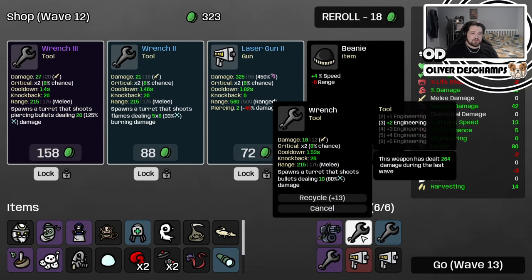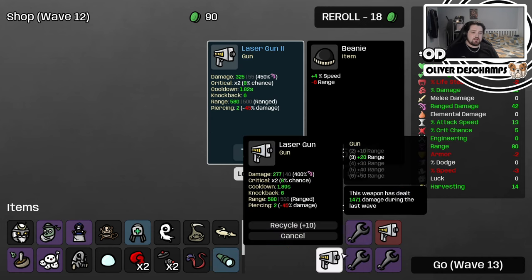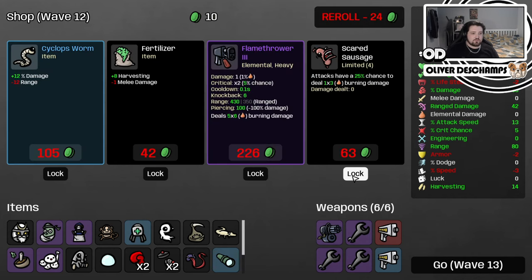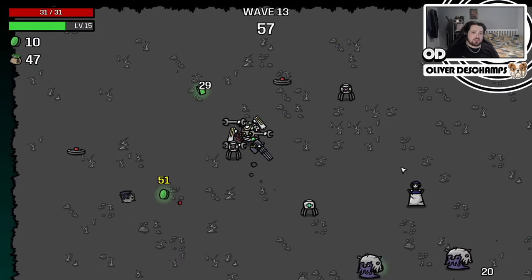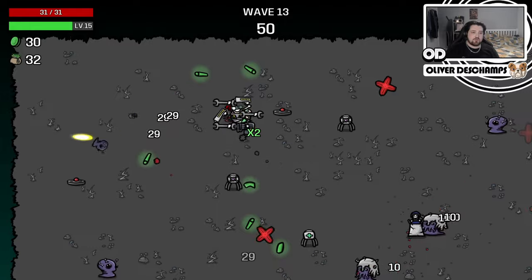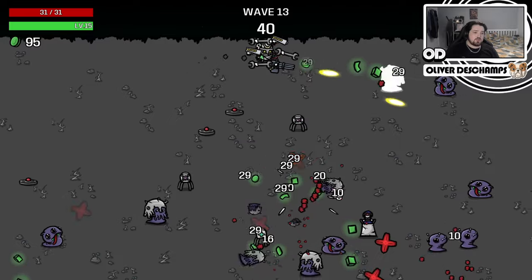Let's enact the plan then - recycle, buy, combine. There we go. It worked out in the end. We could lock him in, and lock him in as well actually - a big boost to damage there. Because remember, the damage percentage - even though our range damage will go down, our damage percentage should still hopefully carry us with a little bit more damage at the halfway point. Either way, damage can only be good, right?